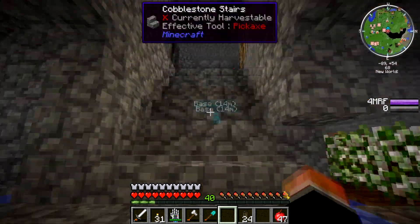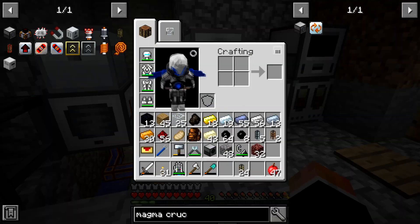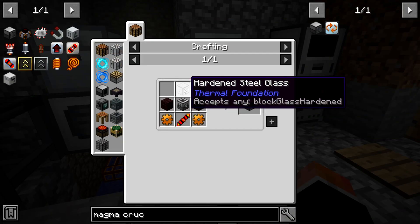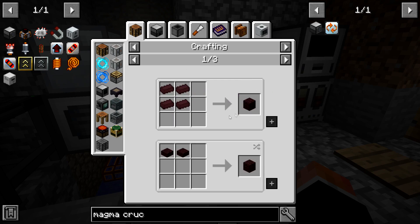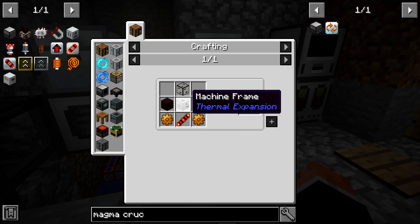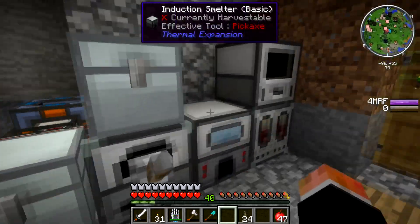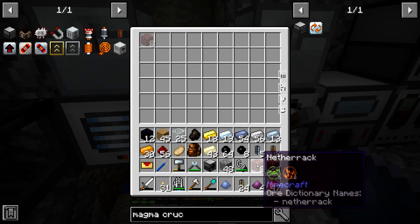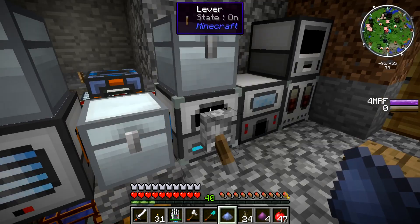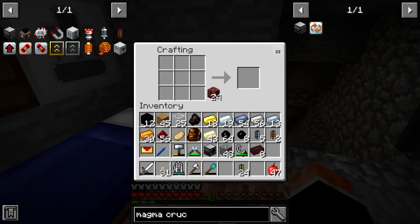Let's take a look at that magma crucible again. We got the fluid transposer done, we got these done. Magma crucible — let's get the stained glass going and we need to cook up eight of those. More obsidian, cook, piece of lead, pulverize. Then pull those out, put eight netherrack in, go. I gave you more processing speed but you go slow — maybe you need more.